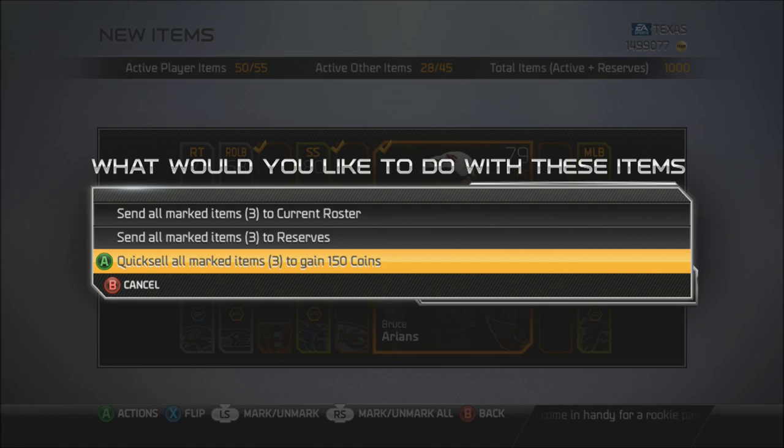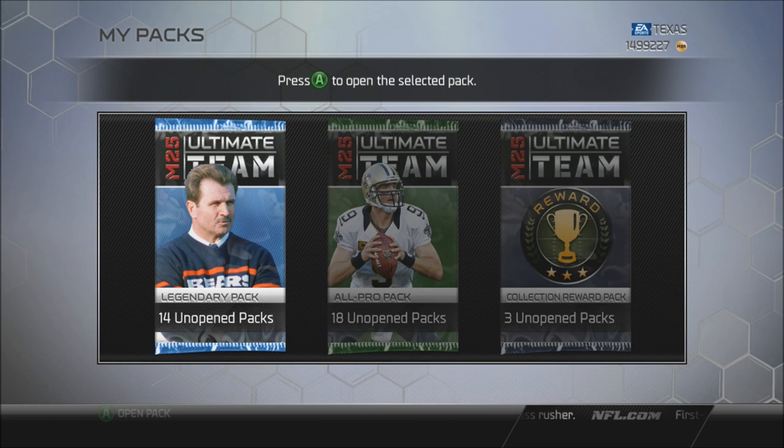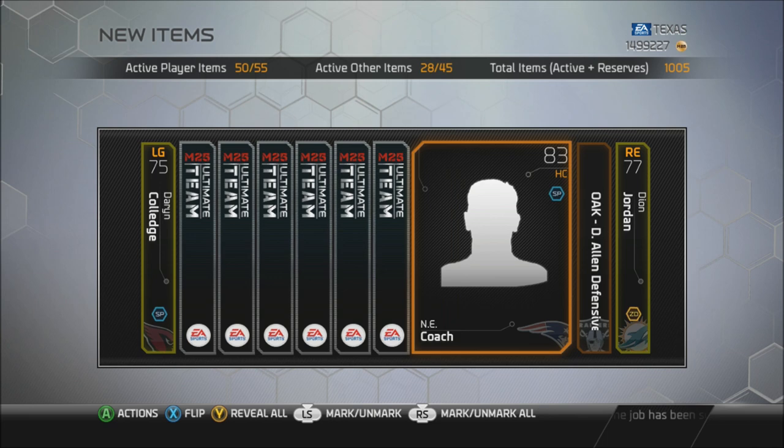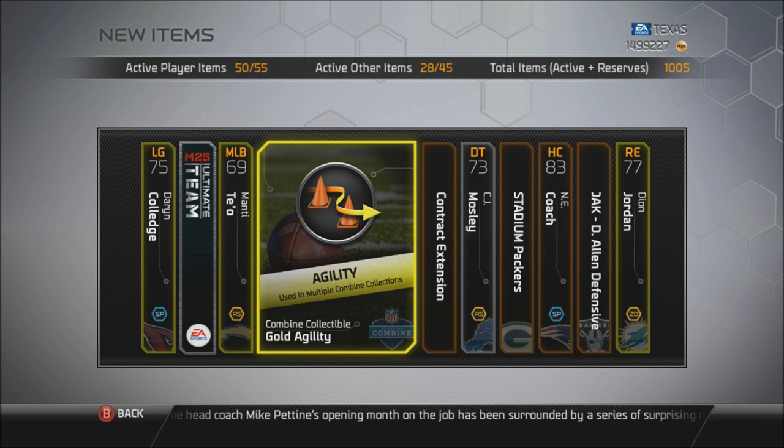Hopefully I can pull some of these rare gold cards I don't have in the collection, even the rare silvers. If you guys want to make coins, just sell the cards that go in the collection. If you don't sell them, you're just going to have them sit in your reserves collecting dust. For example, the bronze strong safety for the Jaguars - I have his bronze card and he sells for like 3,000 coins.